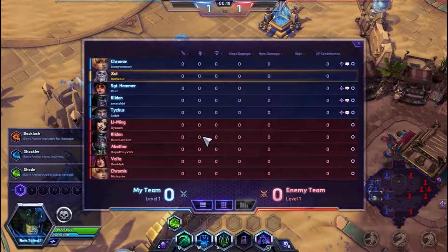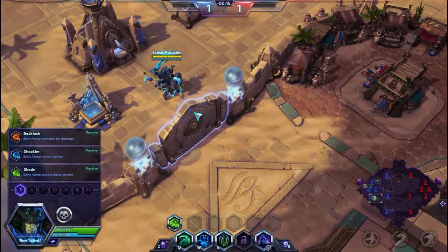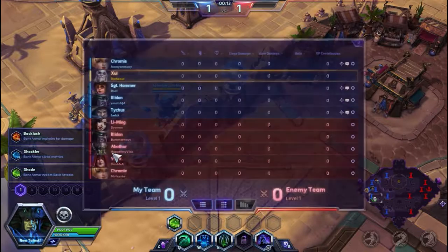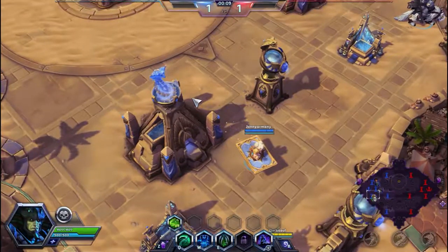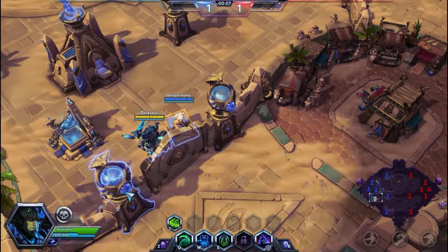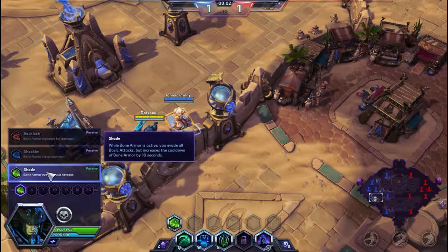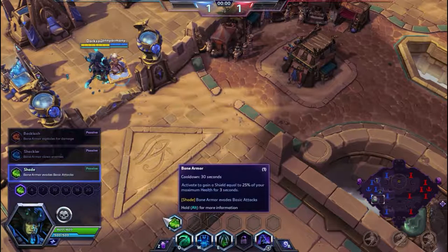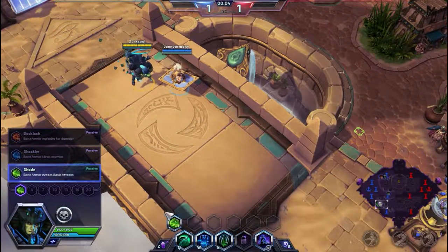We're going against the enemies: Li-Ming, Illidan, Abathur, Valla, and Chromie — holy shit do they have a lot of damage! They still have an Illidan and a Valla, so we're still going to pick up Shade at level 1, which is going to allow us to have a trait. When we activate our Bone Armor — which is going to be our one ability — it is going to allow us to evade basic attacks.